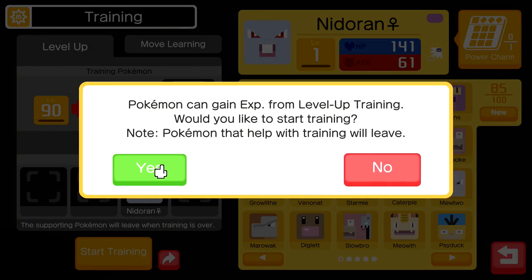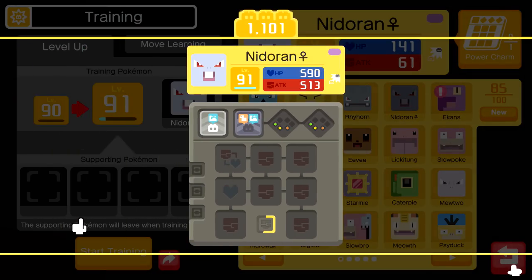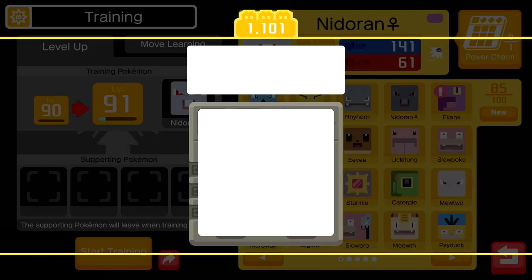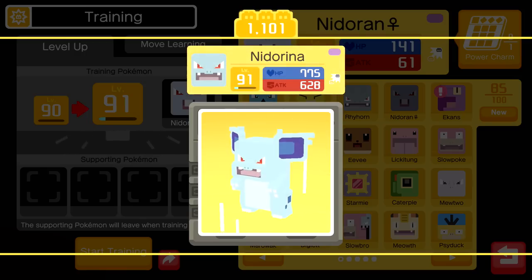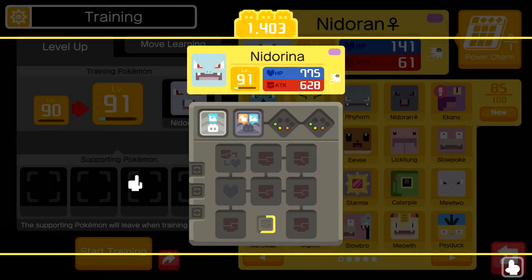If I were to get the level 90 and put it here and get it leveled up, we would get one level, which I feel like is a big advantage because I don't get Nidorans very often. I don't know when I'm gonna be able to get this guy to level 100. So we might as well do this - I don't think it's gonna be the end of the world. We get a level 91 that'll evolve you once, and then you have a second evolution. Nidoran, you're going to evolve into a Nidorina! Congratulations, your Nidoran evolved into a Nidorina.